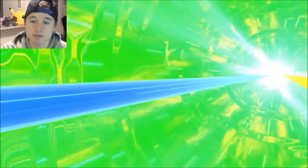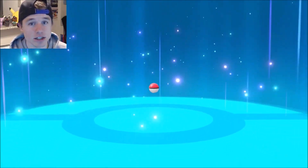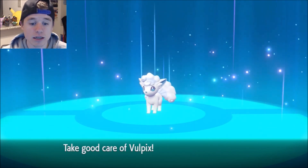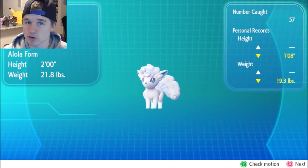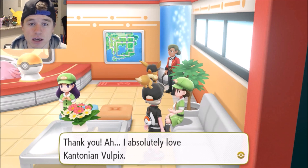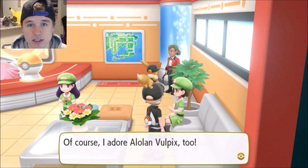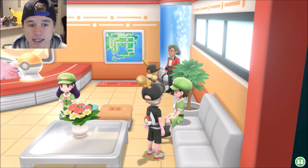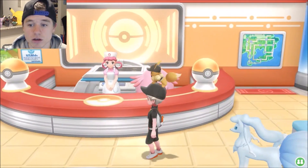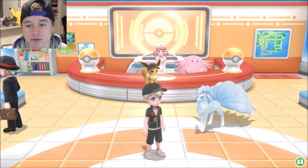Something you should know is that in order to evolve Vulpix you need an Ice Stone. There's one way to get it earlier in the game, though I don't remember exactly how. You can also purchase one at the Celadon Department Store for around 5,000 to 8,000 dollars in-game, and it is totally worth it. That's how you get the Ice Stone to evolve into Alolan Ninetales.